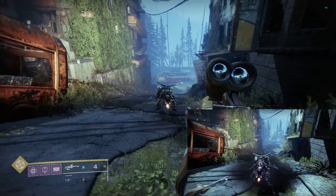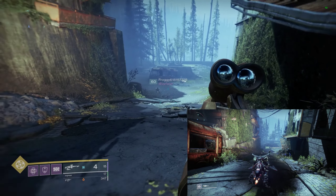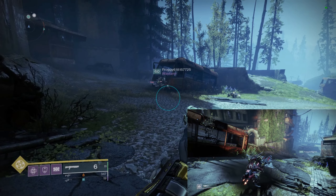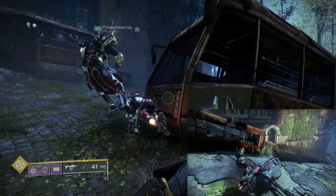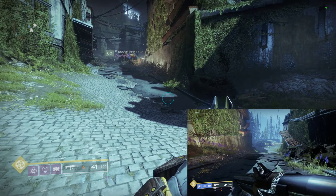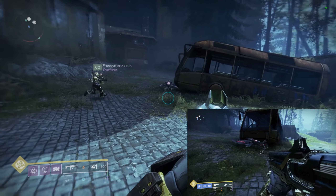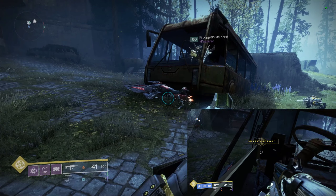You're going to need to have someone else be your eyes. I'm watching my buddy stream and positioning the Sparrow right in front of this bus here. Once that's done, I simply get off the Sparrow, and if my ally is looking at it, it'll teleport over there. That's where the Quantum in the name comes from. So now I can go over, get on the Sparrow, get off, and go straight through the bus.